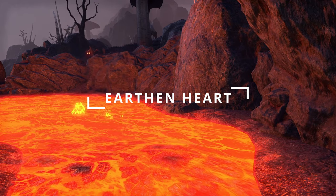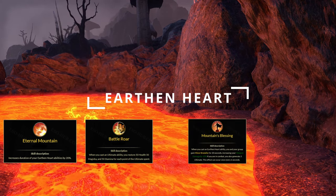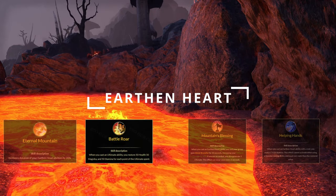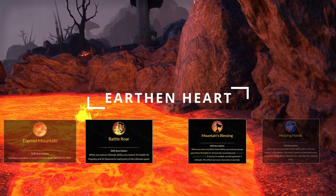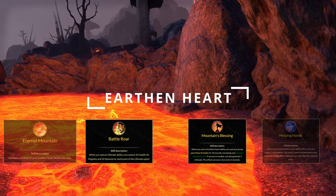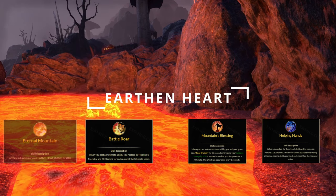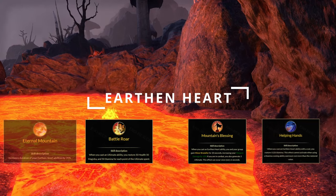In the Earthen Hearts skill line, we have Eternal Mountain, Battle Roar, Mountain's Blessing, and Helping Hands. The key passives are Battle Roar, as this restores Health, Magicka, and Stamina per point of ultimate used. Mountain's Blessing gives the group weapon damage whenever we cast an Earthen Heart ability, along with gaining some ultimate while in combat. With Helping Hands, restoring 1120 stamina whenever we cast a Magicka-based Earthen Heart ability that costs more than that amount.